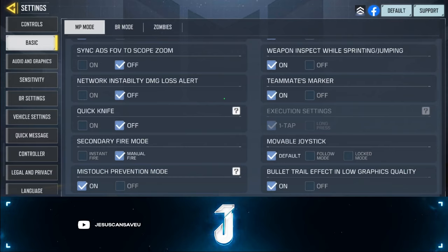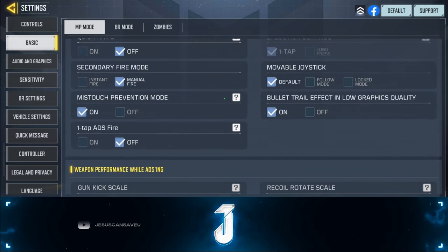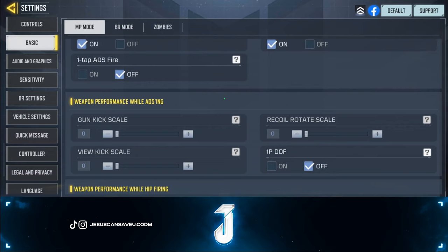Sync ADS FOV scope zoom — I think that's only good if you have an iPad. Some professional players have it on but it's very seldom. If you do turn this on on phone, I recommend the lowest FOV because it will automatically adjust to that ADS FOV scope and make it at least viable.